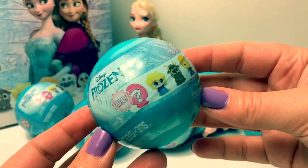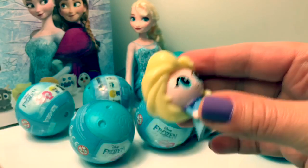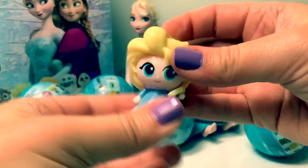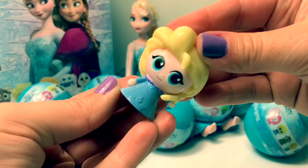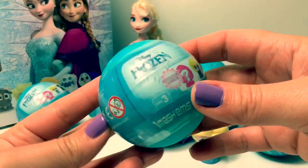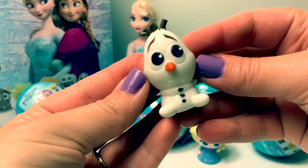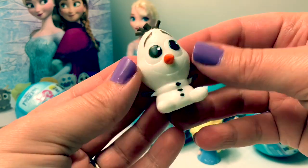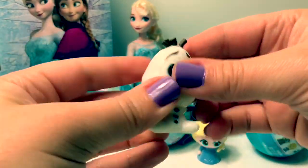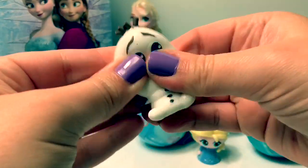Let's open our first Mashem. Here we have Queen Elsa. Her dress is squishy. Her hair is squishy. Super awesome! Let's see who we're going to get next. Here we have Olaf. He's super cute! He is really squishy — you can pull and squish! Really cool!